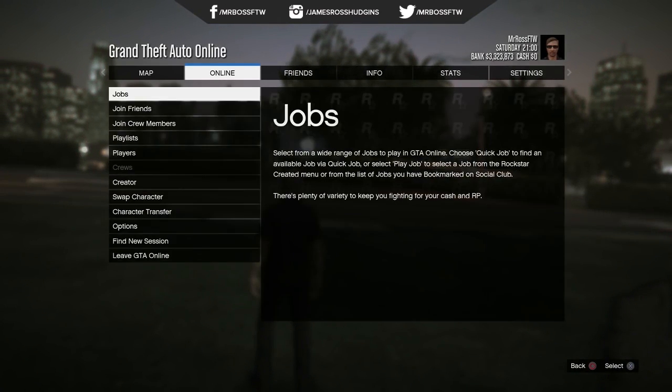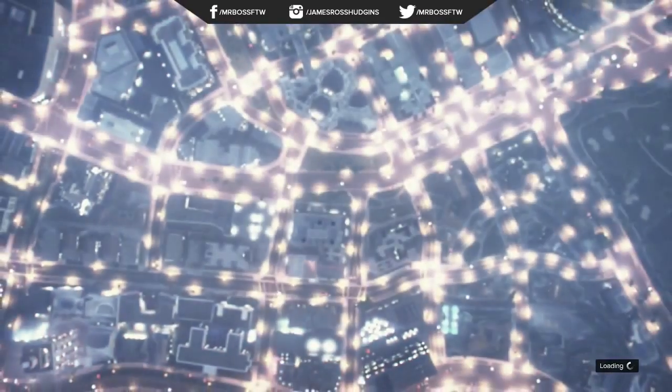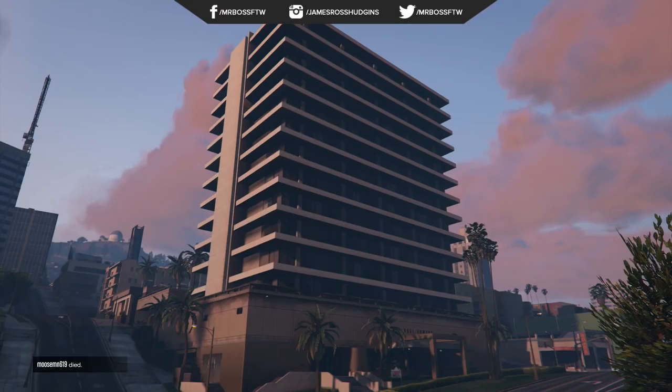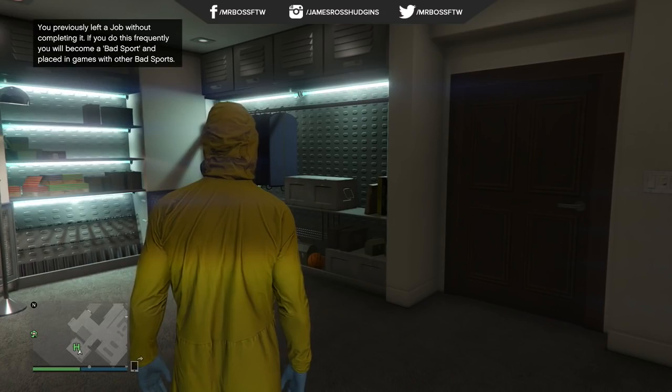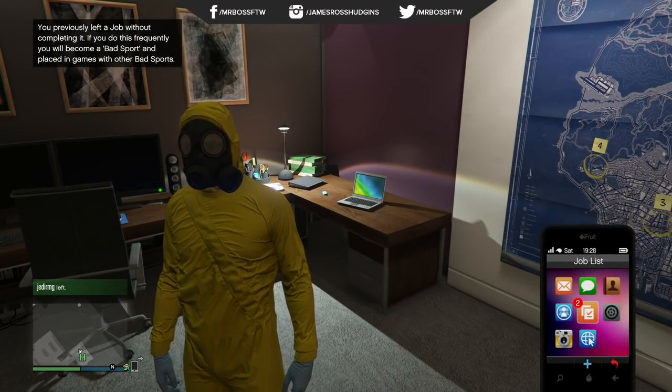Then you need to go up and over to a new session — Online, Find New Session — and it should take you straight into the clouds. Note that it will end the heist, so probably do it with friends so they don't get mad at you. If you do it correctly, you should be taken back into your apartment wearing your old clothing from before the heist — that's okay.